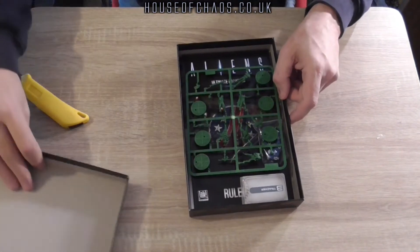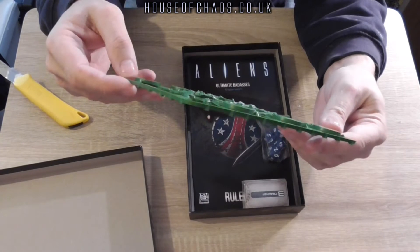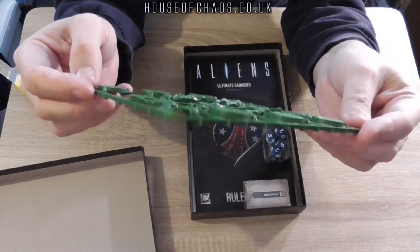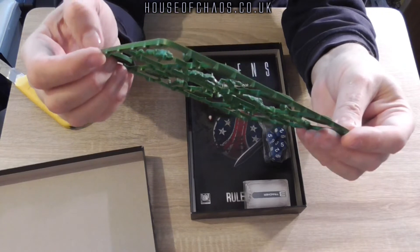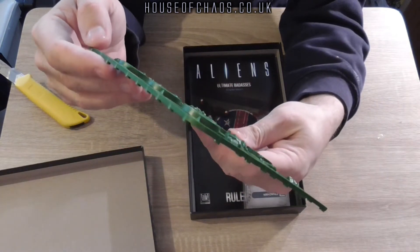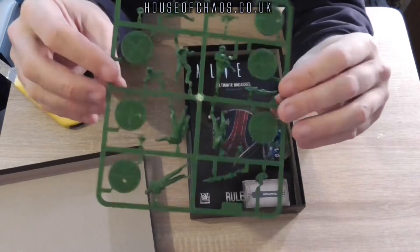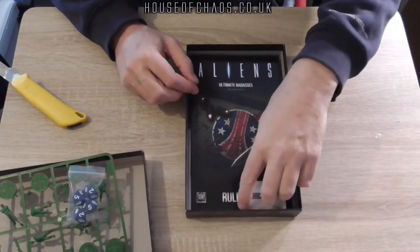Let's get the lid off the new box and jump straight in to the characters. We have six new marines again in that green plastic, which shouldn't be too hard for a tabletop gamer to put together. We have Burke, Apone, Dietrich, Wierzbowski, and Drake — so that gives you pretty much all the characters from the Aliens movie.